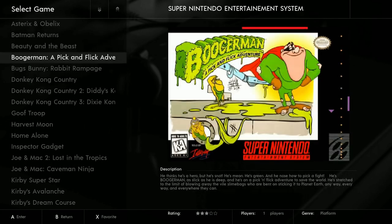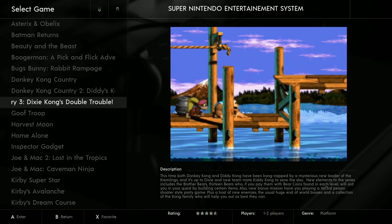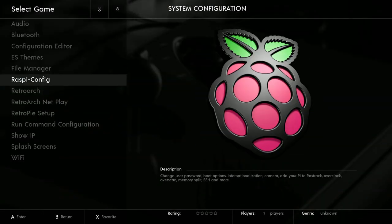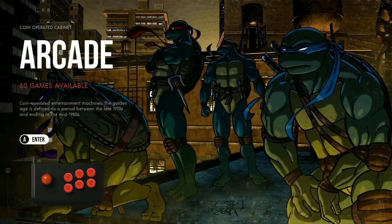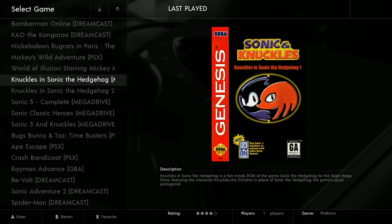So what does kids-only mean? All these games are G-rated — nothing crazy. The splash screens when you boot up are like DuckTales and all kinds of nostalgic cartoons and things like that. A lot of this is built so that hopefully a kid can't break it. Games include Bomberman, KOA the Kangaroo, Nickelodeon Rugrats, Mickey's Wild Adventure, and World of Illusion.